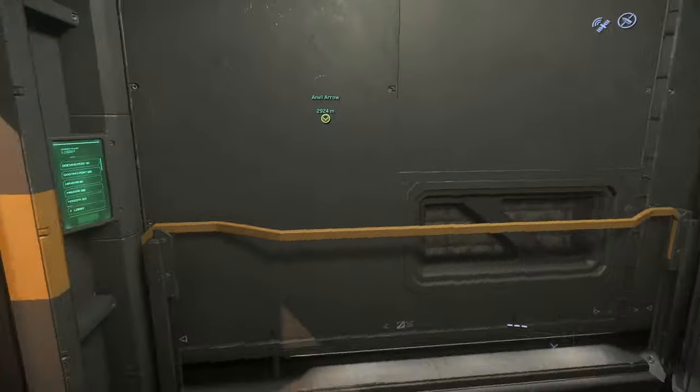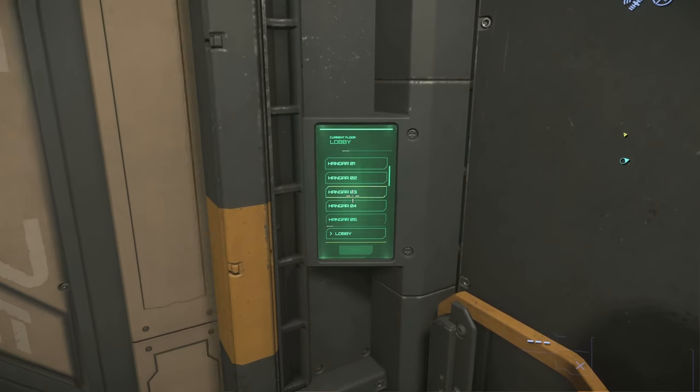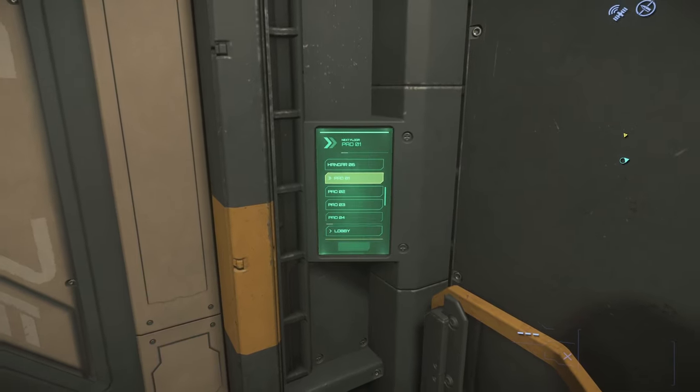Here we go — when the elevator turns up, you want to hold F, use your mouse wheel to scroll down, find the pad you're looking for, keep holding F, and left click to select. And there we go.